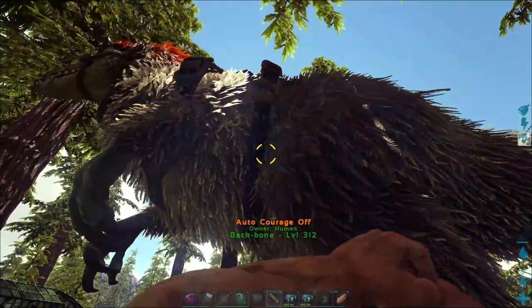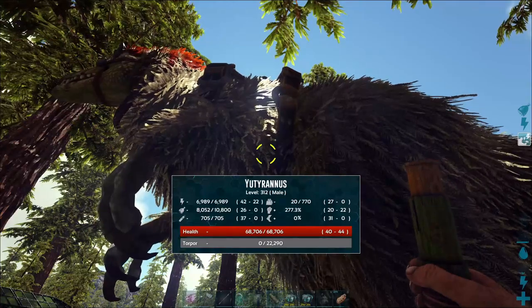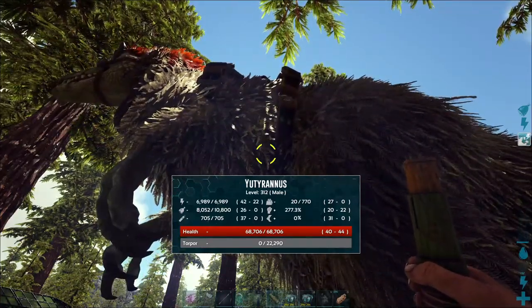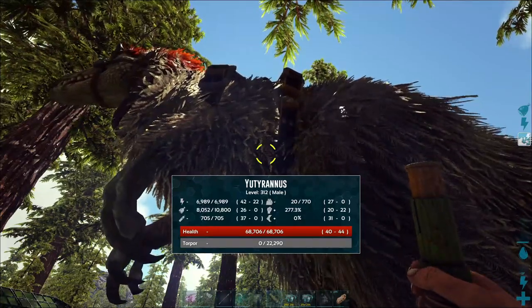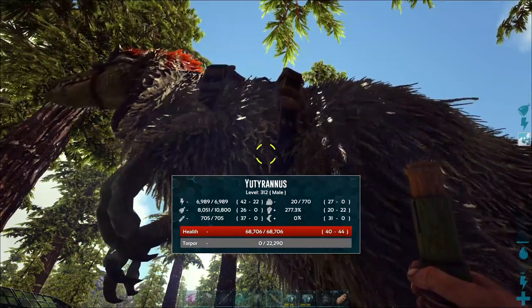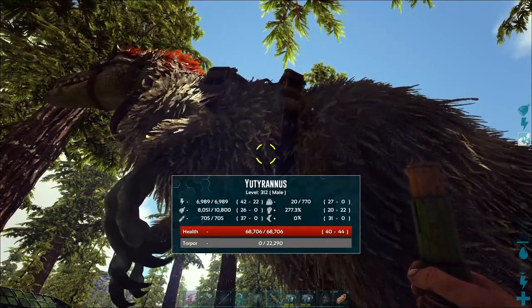We do got our Utah here. I don't think I ever showed you guys the Utah's stats. So as you can see here, we got 40 base health and 42 stamina. The melee is the only thing that could probably be better. I wasn't really too worried about melee when I was taming this - I was just worried about the health.